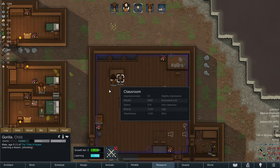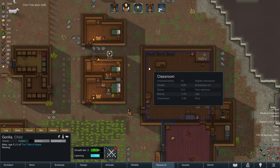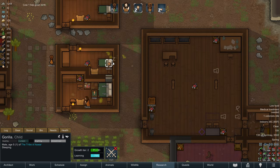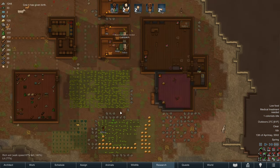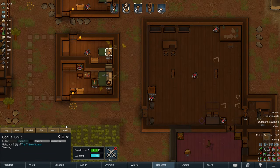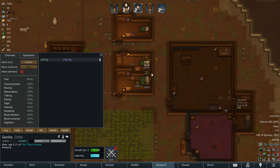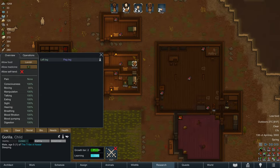Tranka's having some father-son time with Gorilla, teaching him all about the wonderful miracle of childbirth - actually, maybe not at the age of five. That being said, this is RimWorld, so weirder things have happened. I think Gorilla is fully cured of his muscle parasites! He has nothing in his health tab except for his peg leg. Look at these perfect vitals except for moving at 80% because of the peg leg, of course.